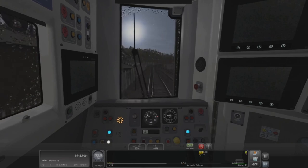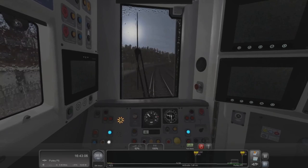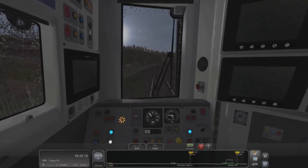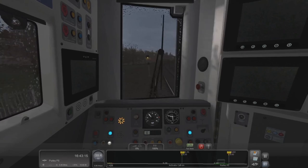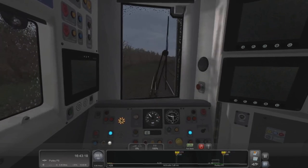The speed goes down to 20 soon because we're connecting to another train. It's quite a cool procedure, but we will actually have to come to a stop. Obviously we've got another train to connect up to — so after contact, we stop, contact the signaler, and then put into Purley.